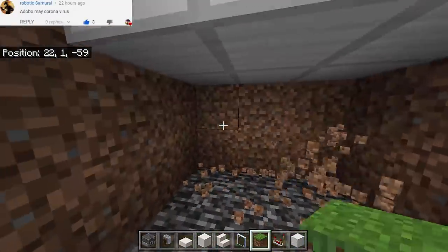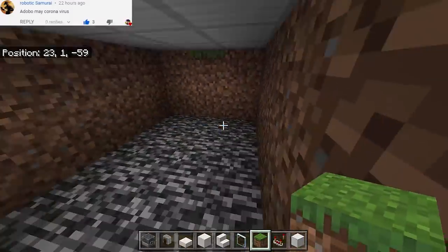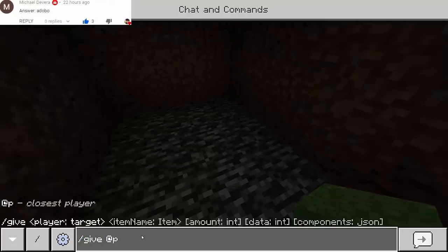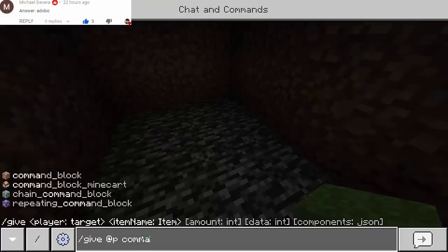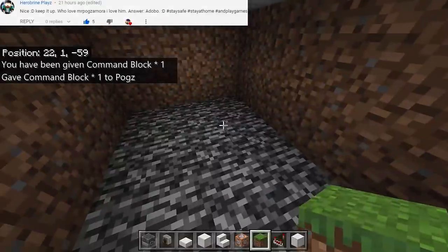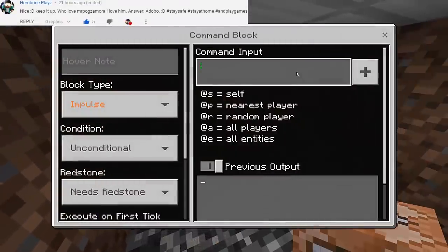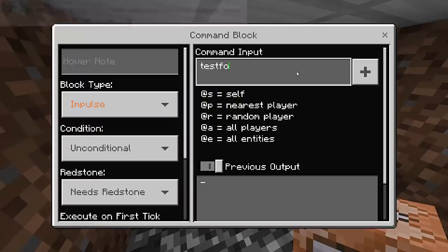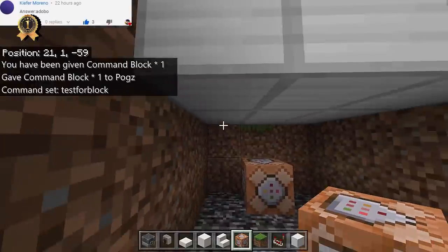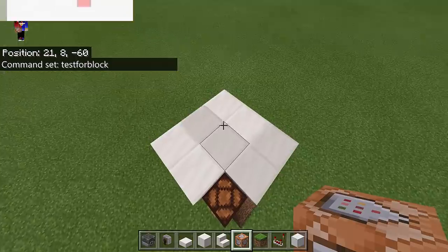Now here below we need to dig all the way up until we see the base of Iron Blocks. And then this time we're gonna need the Command Block. So to get it, let's type here slash give @p command_block. So we're gonna put one right there and then we're gonna use the command — it must be testforblock.